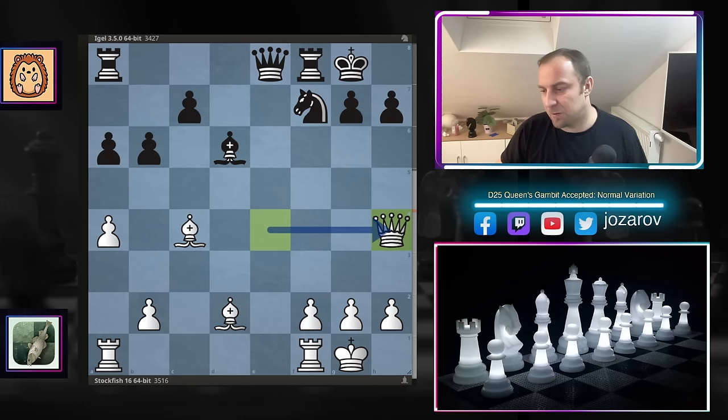After rook takes d6, Black resigned. Great tactics — especially the stunning bishop to g5, which was such a brilliant tactic that disconnected the rooks. That was the main idea: not to deliver checkmate directly (engines calculate that kind of stuff), but to sneak the rook in on the e-file. A really spectacular move by Stockfish 16. I hope you enjoyed this game — if you want to see more brutal, spectacular, wild attacking games like this, check out our comedy chess games played by computer series. Hit the subscribe button and see you soon. Chess is the best, of course!